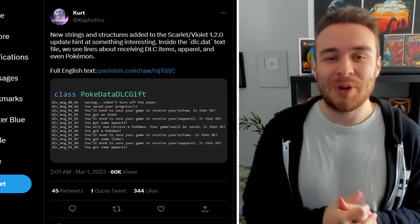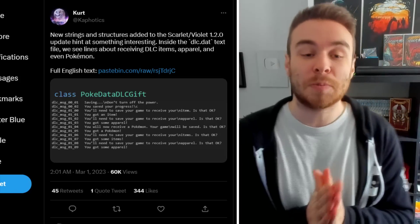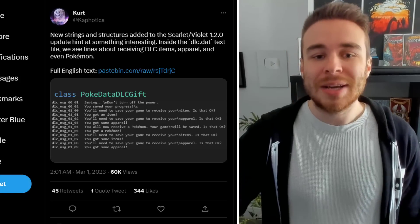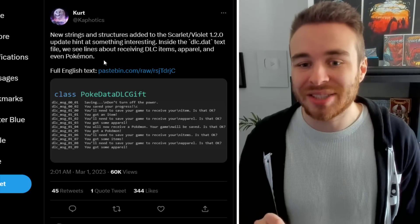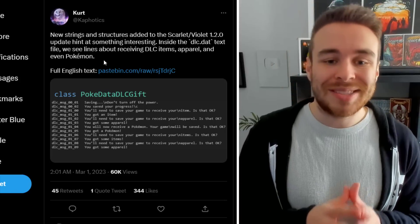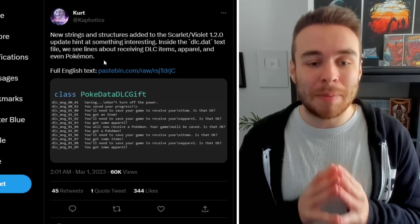Starting things off, let's take a look at the first DLC data mine for Pokemon Scarlet and Violet, posted by Kurt, who is one of the main data miners in the community, saying new strings and structures were added to the Scarlet and Violet 1.2.0 update. Hints inside the dlc.dat text file include lines about receiving DLC items, apparel, and even Pokemon.